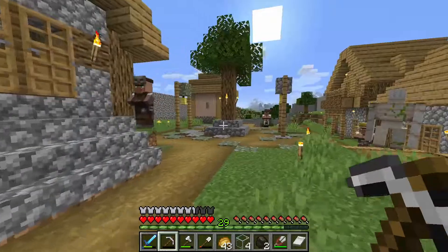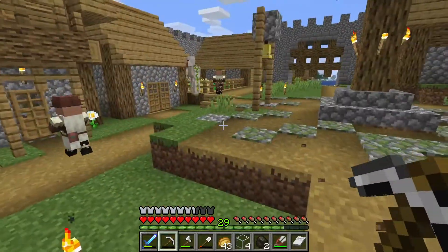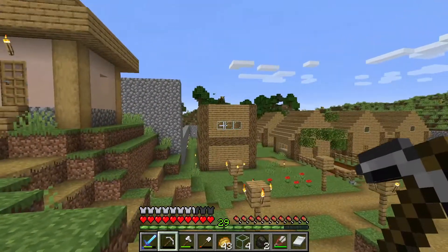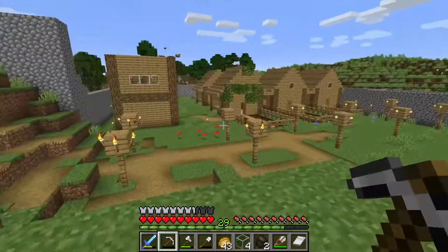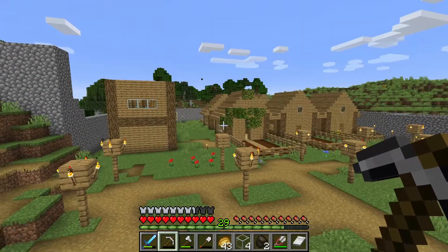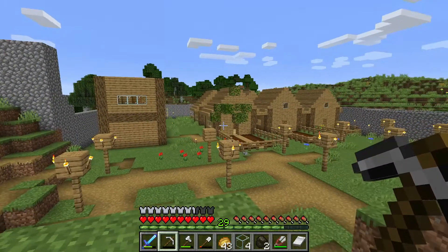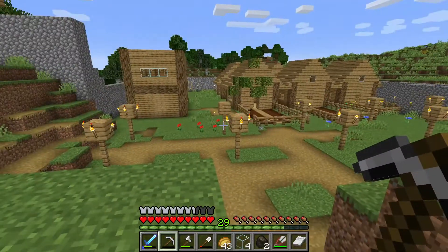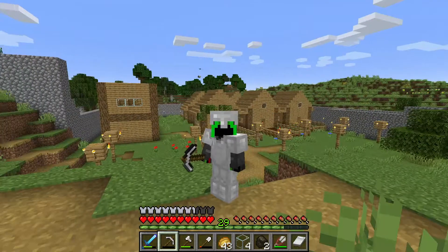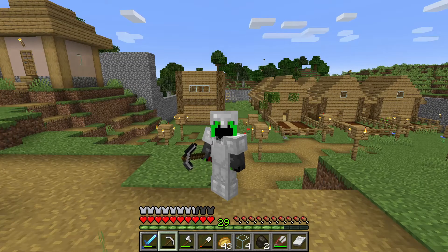I'll leave the villagers for now. It doesn't look like there are any baby ones yet, but there should be soon once they figure out they can use these houses. Those bees are going really far — there are flowers right here, you don't have to fly all the way over there! I don't know what they're doing but hopefully they don't get lost because I need them around here. I'm going to end the episode here — make sure to leave a like and subscribe. Thanks for watching and I will see you next time. Goodbye everybody!